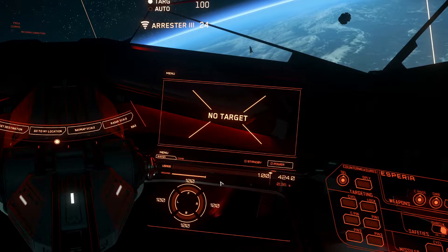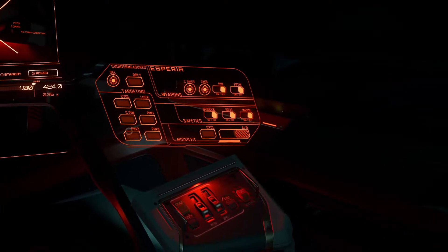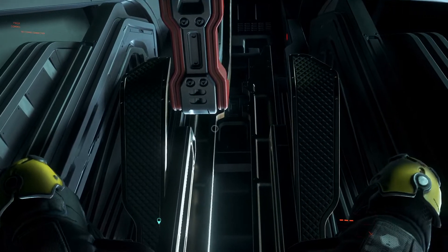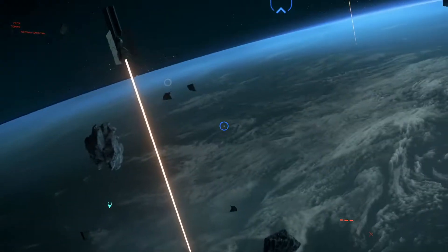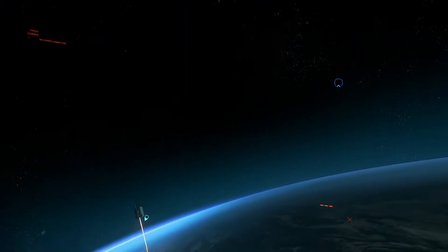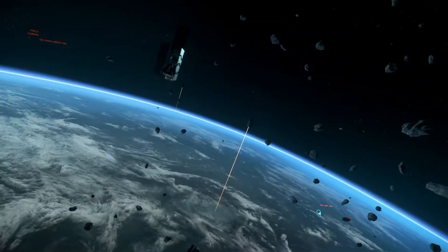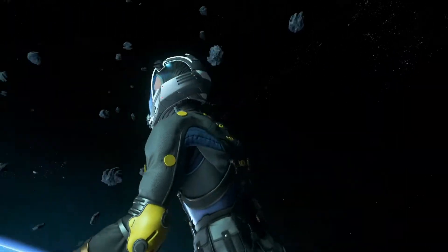Over to the right it doesn't look like these are inter— oh shoot, I just ejected. Wow, it didn't crash the game — that's actually something that's been happening quite a bit in the PTU. What's the ship look like once you eject? Where is your ship?